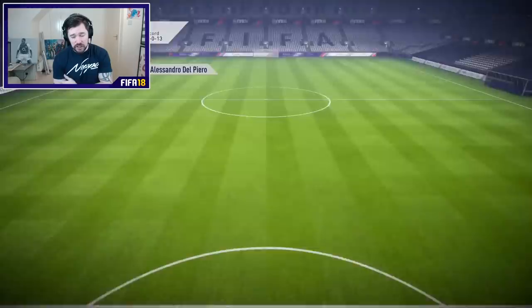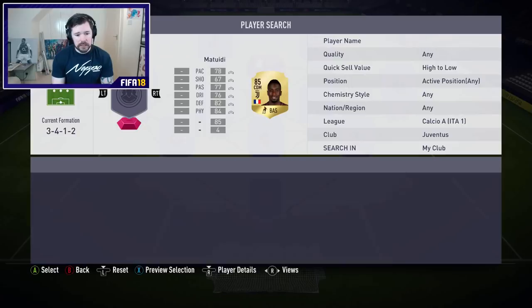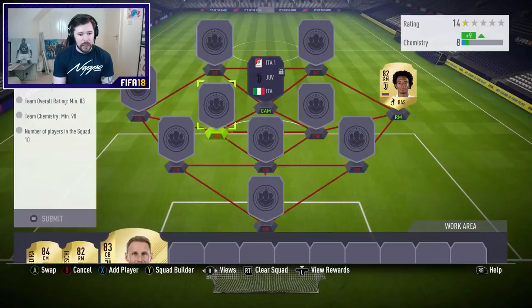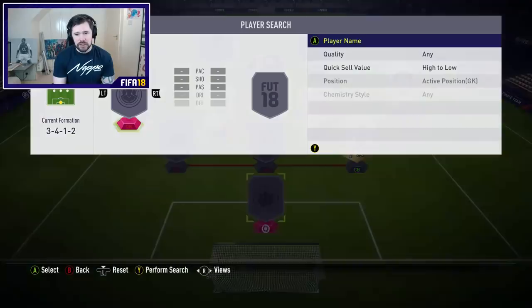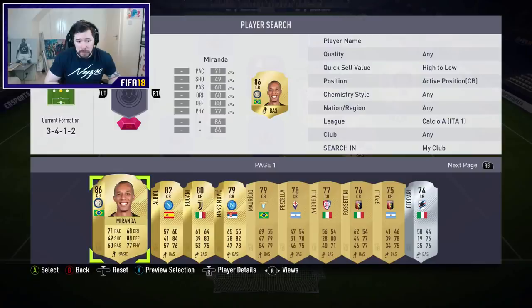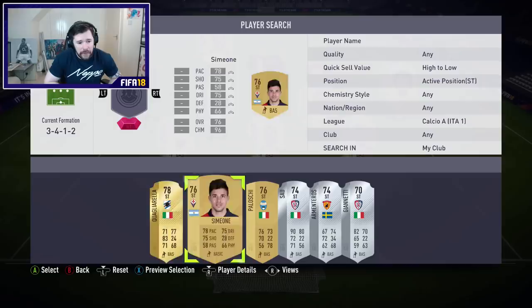Juventus up next - we need four Juve players. Let's see what we've got. Kadira, Bernadeshi, Howardes and Quadrado because of their nice ratings, since we need an 83 rated squad as well. We'll pop him in at right centre mid because we only need 90 chemistry - quite easy. Kadira goes in there, and then we just need Calcio A players to hit 83 rated. Pepe Reina is ideal. I'll use Miranda because he's an 86 - he's going to be a big boost to the whole set. Quaggurella can go in there as well.